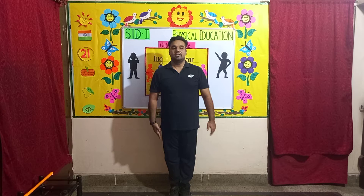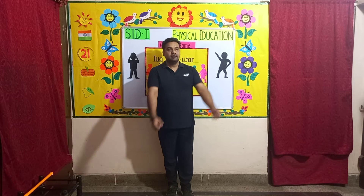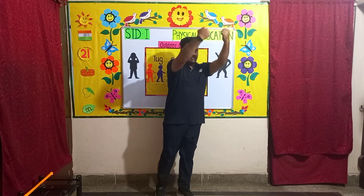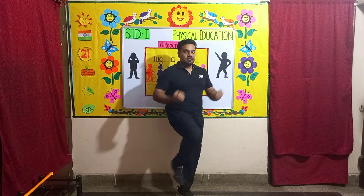Next change. Exercise number two: right knee chops. Bring your hand up like this, bring your leg up and pull your hand back, then back down. Hands back, knee up, then back down. Let's start: one, two, three, four, five, six, seven, eight.